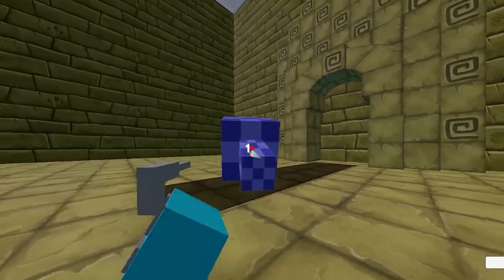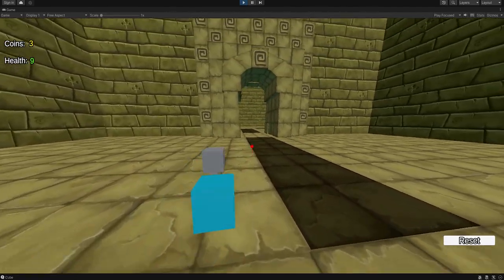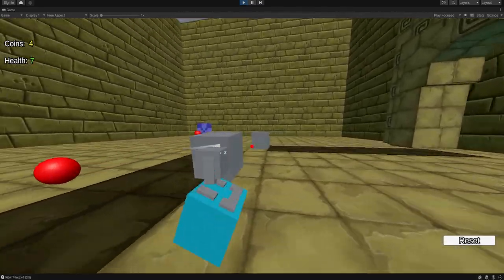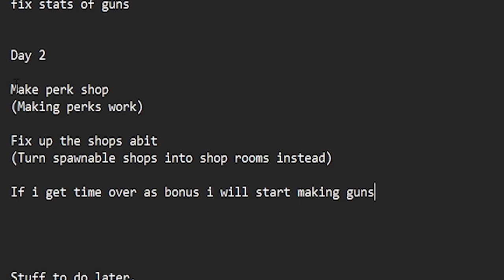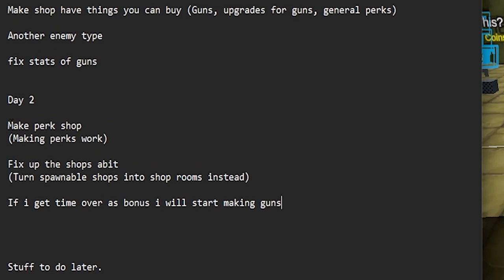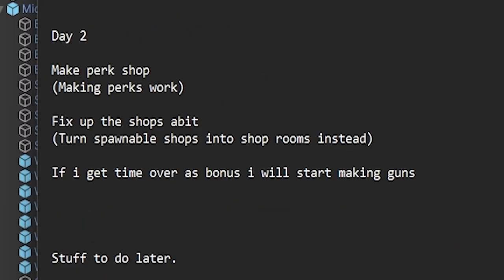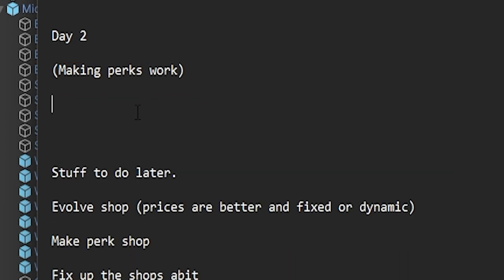It's doing one damage as we want. If we go back and pick up the perk, we are now doing two damage. But that's unfortunately all we have time for. We didn't even make perk shops work, we didn't even make a perk shop. We literally just made perks work. That's not great - all we did on day two was make perks work.